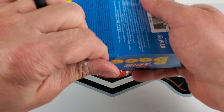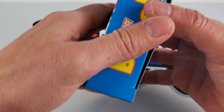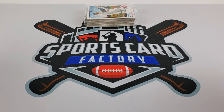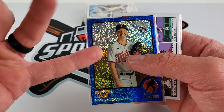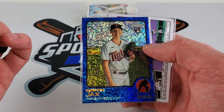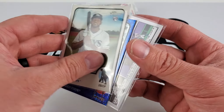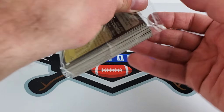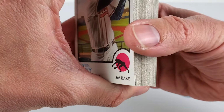This video is going to be primarily specifically to announce the giveaway from the mega box. I believe it was a mega box, and these three cards — Vidal Brujan, the blue sparkle — it definitely was, because of these. The blue, or I guess it's a sparkle, is how it's actually called: the parallel of Griffin Jax's rookie card, and the Ronald Acuña Jr. comic card. One lucky winner will be winning one of those cards, announced at the end of the video. If you want to skip ahead, you're more than welcome to do so.